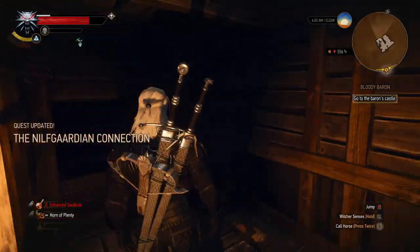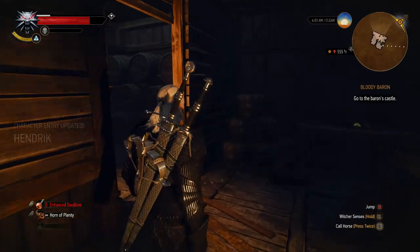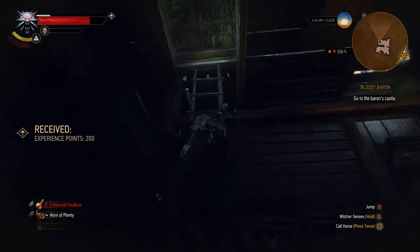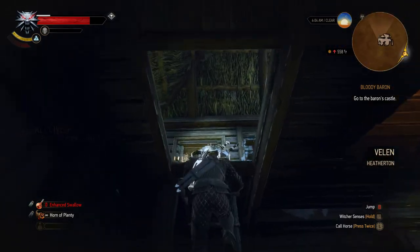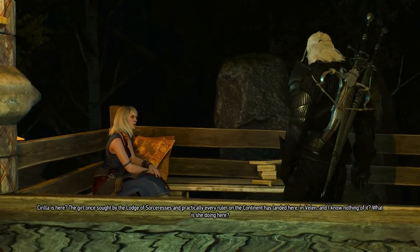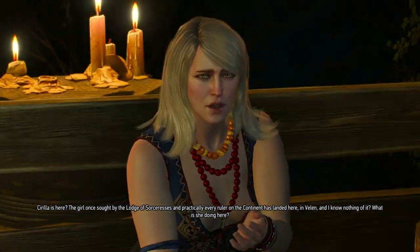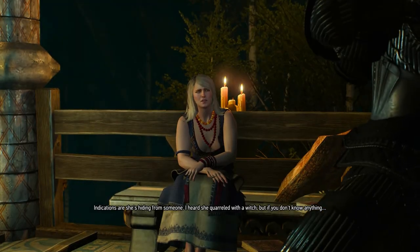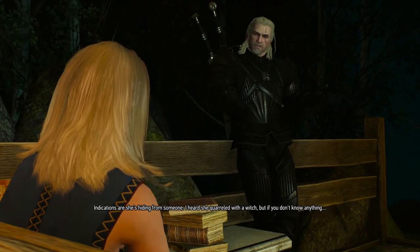Alright, we don't know where Ciri is, but we have a few leads: a witch and the baron. We gotta go somewhere, so let's go check out that witch. Cirilla is here. The girl once sought by the Lodge of Sorceresses and practically every ruler on the continent has landed here in Velen and I know nothing of it. What is she doing here? Indications are she's hiding from someone. I heard she quarreled with a witch, but if you don't know anything...